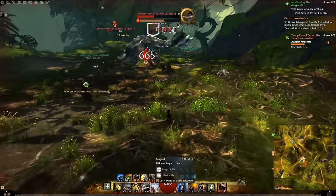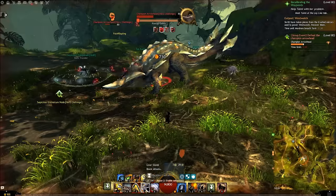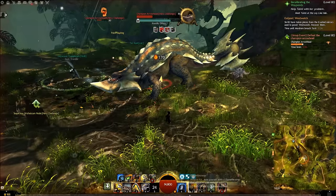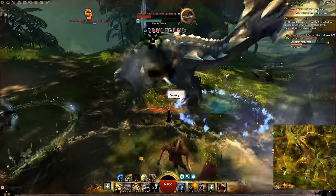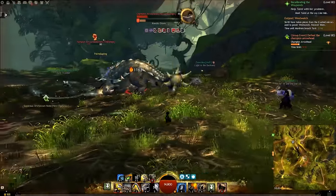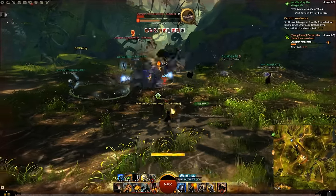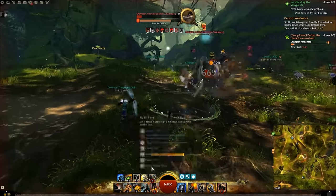When we equip the toolkit there are a few other things. You've got magnet and a couple of small CCs. With magnet we pull him and do some damage. Then we go in with the big old bomb for a big stun — you didn't get a great idea of how much defiance bar that removes because he was already pretty low. You've also got throw wrench which can do some damage.